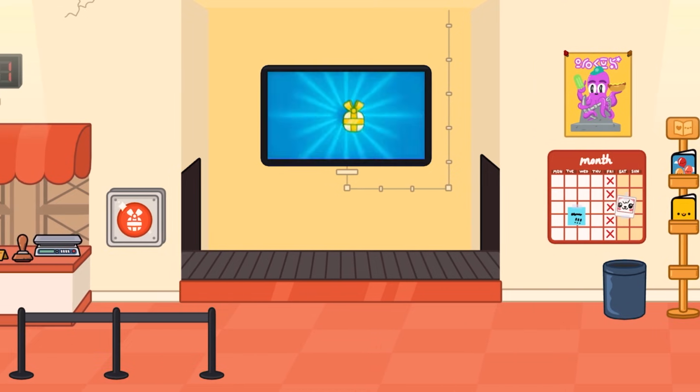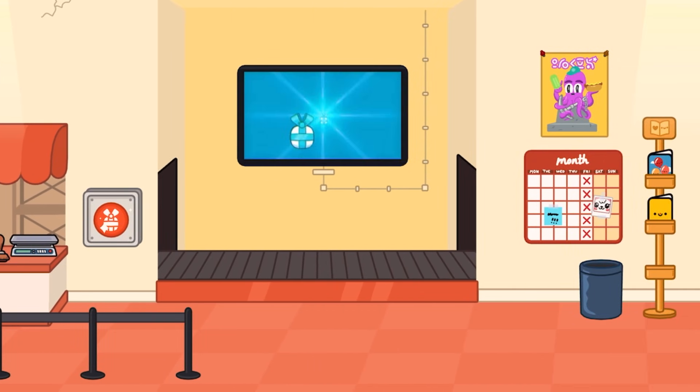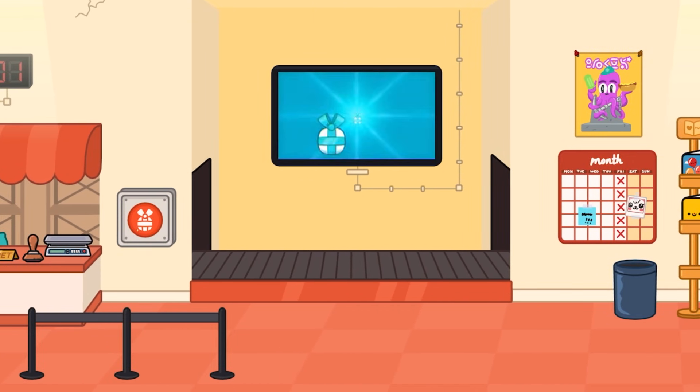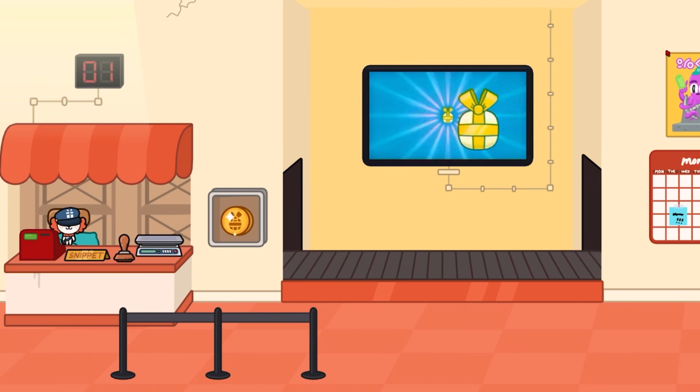Hey guys, Shushik here, welcome back to another video! Today we are here in Toga Life World and there are three brand new gifts to open in the post office. I hope you all had a wonderful Easter, because basically these gifts are Easter themed and we're gonna open them up and see what they're all about. Let's go ahead and get straight into this — let's first click this button right here.